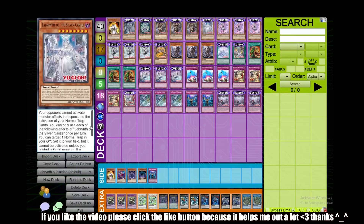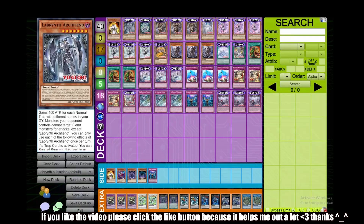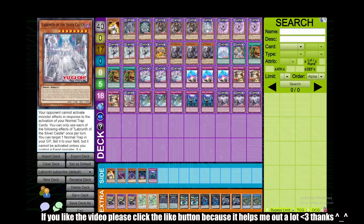Next we have Labyrinth of the Silver Castle — this is only a one-of but it has the greatest effect in the world and it's easily recurrable, so unless your opponent banishes it you're pretty much fine. First, your opponent cannot activate normal traps and monster effects in response to your normal traps. Also, when you pop a card with your normal trap, you can destroy one of their cards on the field or in their hand. And once per turn you can target one normal trap in your graveyard, set it to your field, but it cannot be activated unless you control a fiend monster. Pretty similar to Labyrinth Archfiend, but just a tad bit better.